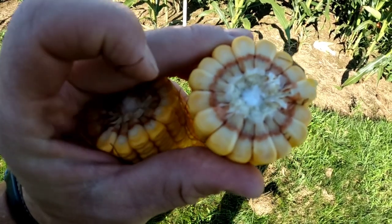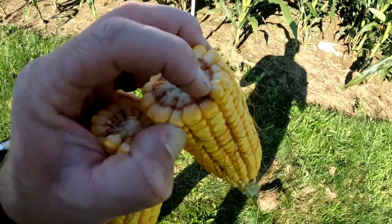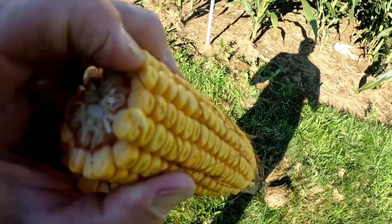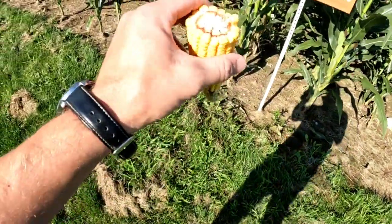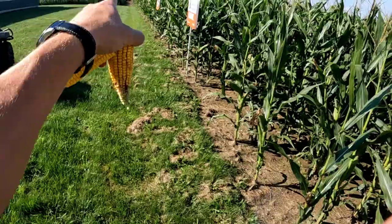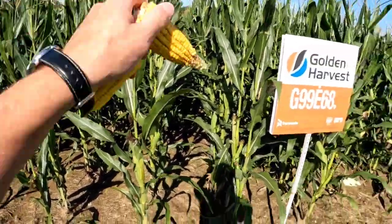We're past dent stage. The ends of the kernels are starchy, not milky — if I sink my fingernail into the base it's still juicy, but the tip has turned into hard starch. This corn is reaching maturity, still two to three weeks away from black layer and physiological maturity. We'll compare this to the 113-day down at the other end of the plot to see the maturity difference. Overall, 99E68 is really good early corn — I like it a lot.